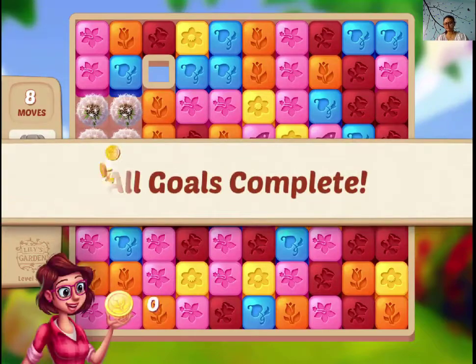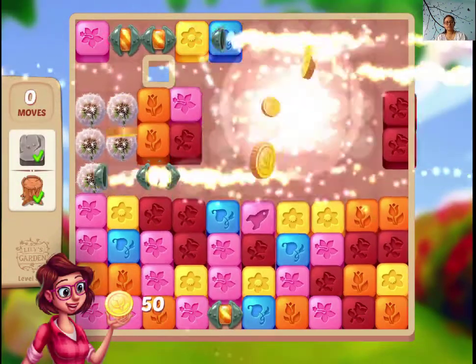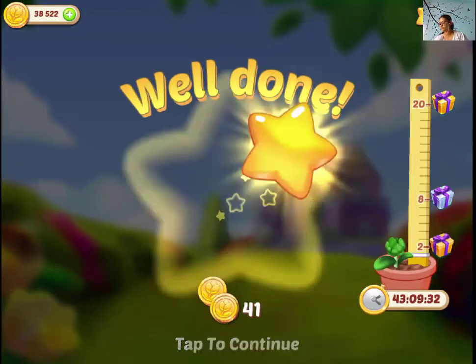Here you go, this is not a pretty straightforward combo level I think. Just make some boosters to clear out the tree stumps, and if possible make some combo boosters and you should be okay with the game.